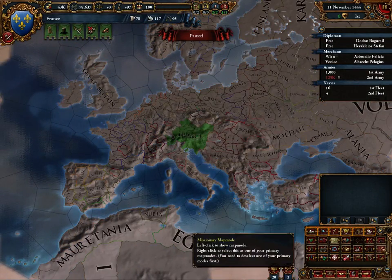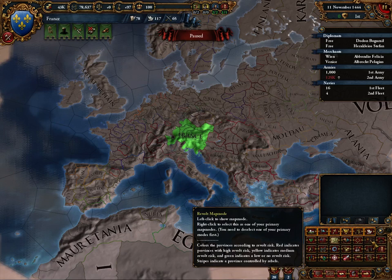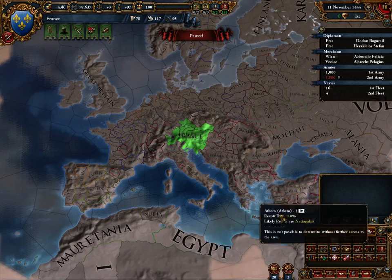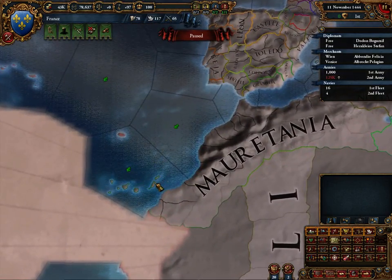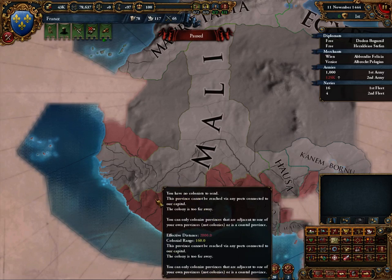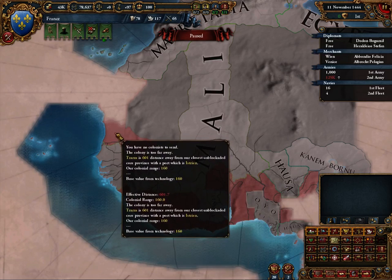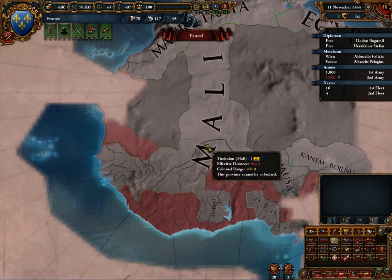Sphere of influence shows us our vassals or things that are in a union with us — we're by ourselves right now. Revolt risk — we've got no revolt risk. Colonial map mode: if they're green, provinces are not colonized and can be colonized by us. Red indicates ones that are too far away — Trazai here has effective distance 601.7 and our range is only 160. We also don't have any colonists. Blue indicates provinces being colonized, the darker it gets the more colonized they are, and grey are places which have already been taken.